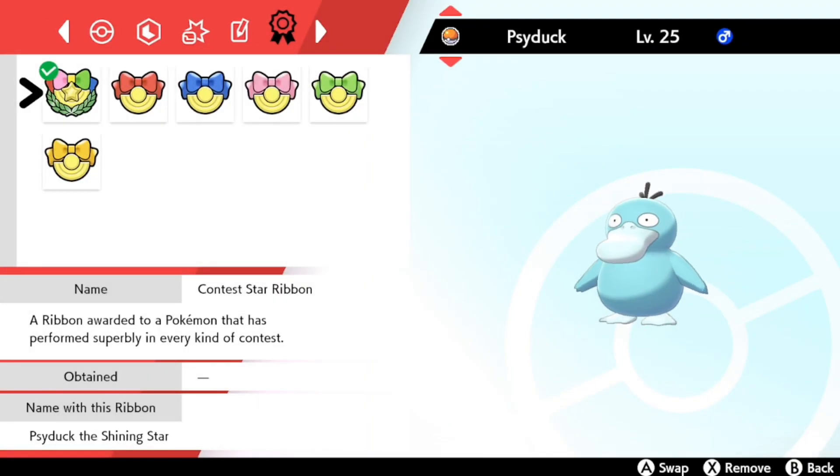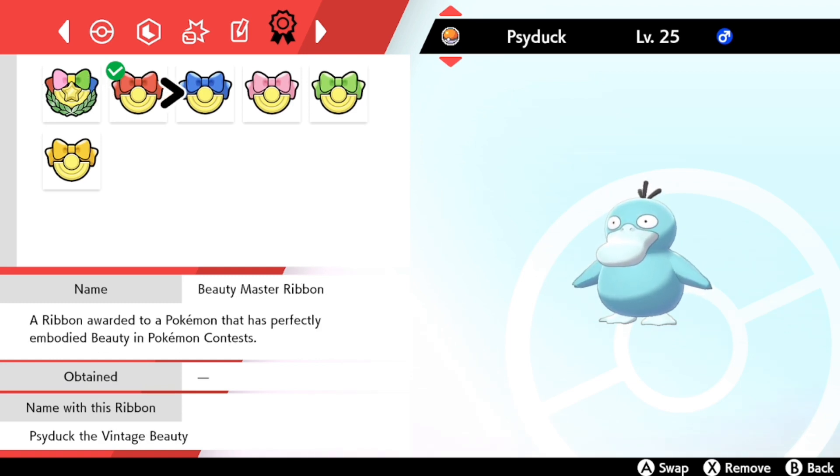Just like any other ribbon event or mark in Sword and Shield, you can select one of these and a title will appear when you send it out into battle. In this case, you can have the Shining Star, the Former Star, Vintage Beauty, the Former Idol, Historic Genius, or Formerly Buff. A lot of us know this already because we've brought in Pokemon from Auras and before, but for those who don't, this is what you'll see.